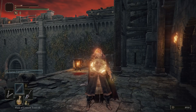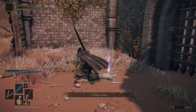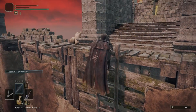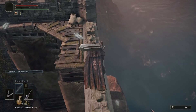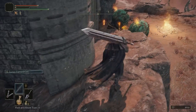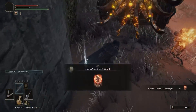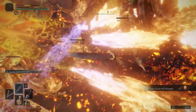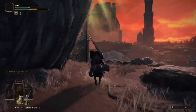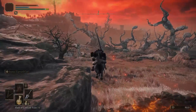Now that we have the Lion's Claw, we need one more incantation. Hop up the ladder, go down the ladder you used to get inside, and head to the back of the fort. You'll find a body with the Flame Grant Me Strength incantation — this gives a significant attack power boost for 30 seconds. If you die, be careful to recover your souls because we'll need them to upgrade the sword.